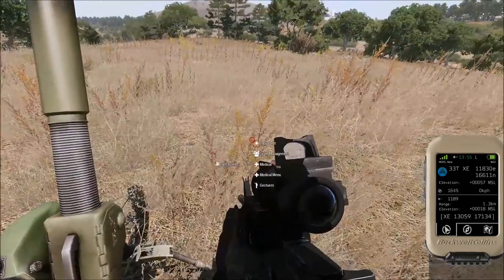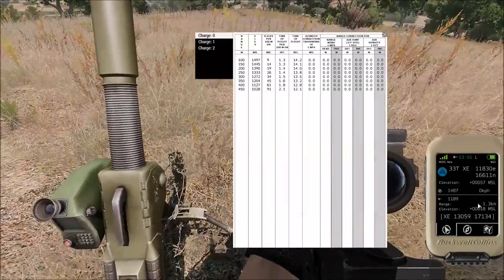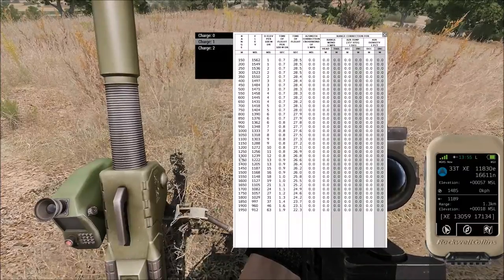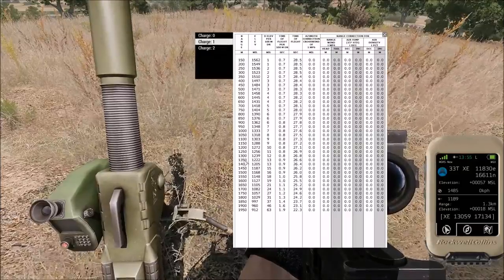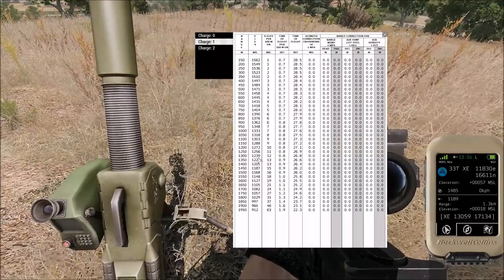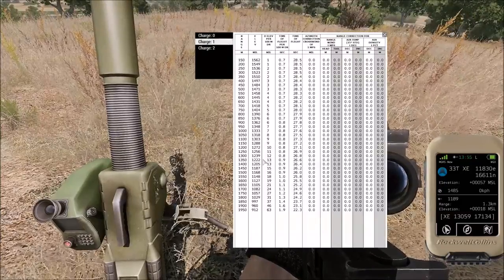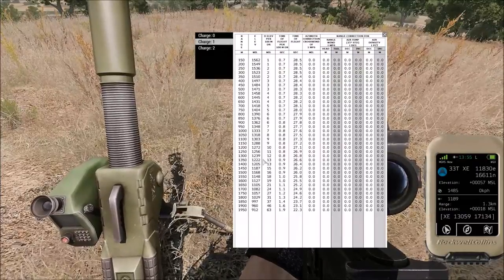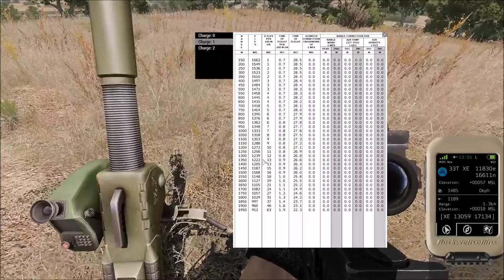We open up the range table - we'll need medium charge again. 1300 is the closest value, so we need to be about halfway between the two values there. We'll say elevation 1230.